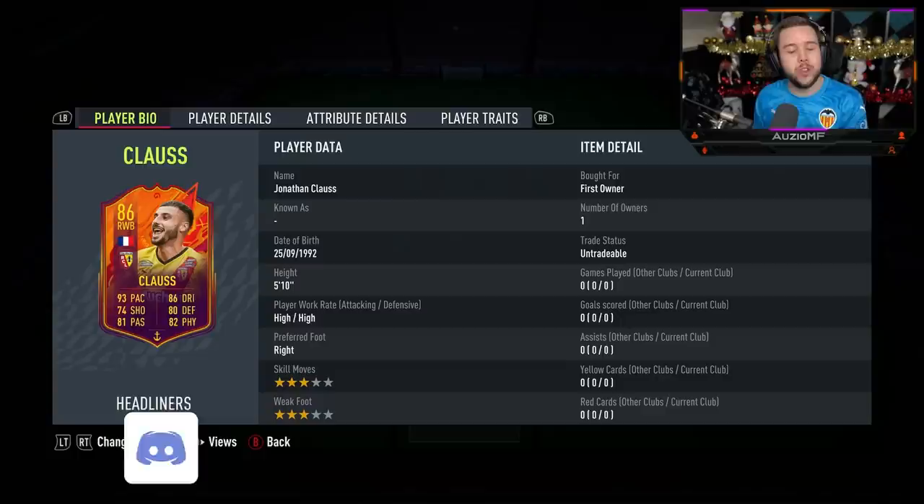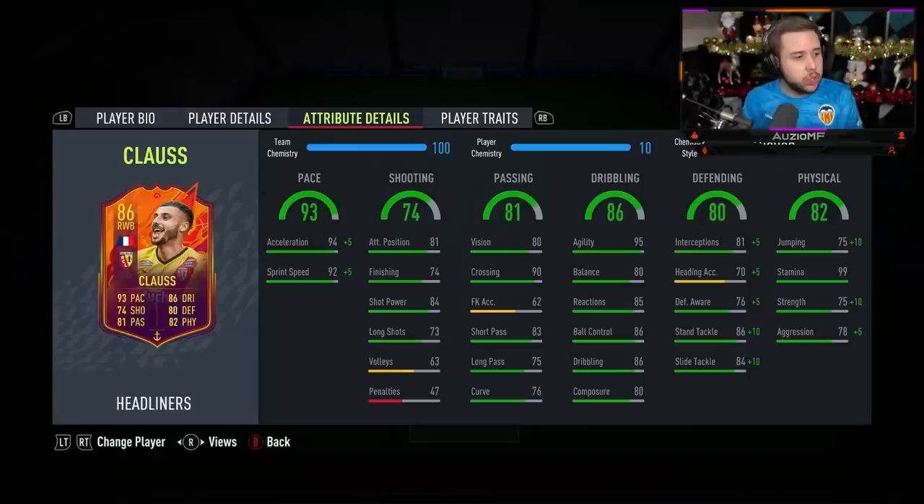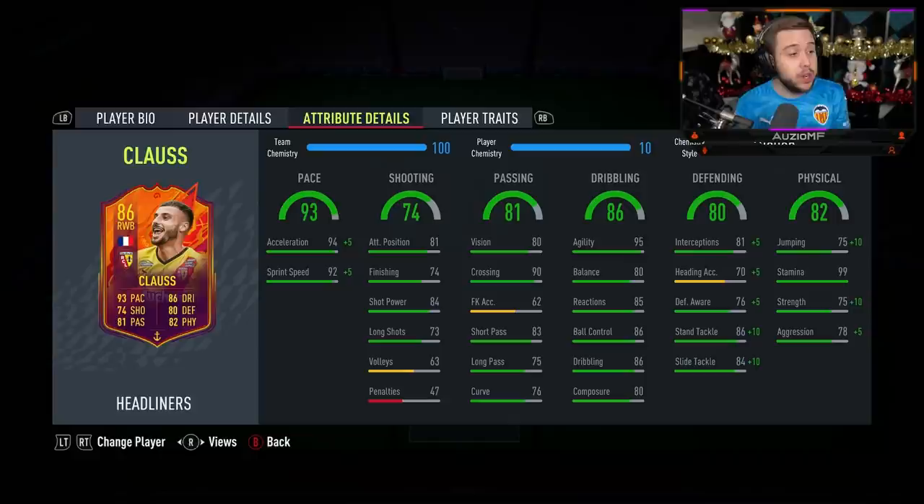He's got 93 pace, 86 dribbling, 74 shooting, 80 defending, 82 physicals, and 81 passing as well. I wasn't a crazy big fan of his in-form — his defensive awareness just wasn't good enough and his strength wasn't anything special. But with this headliner card, they gave him a really nice upgrade: plus 3 to pace, plus 3 to dribbling, plus 1 to shooting, plus 4 to defending, plus 3 to physicals, and plus 4 to passing.